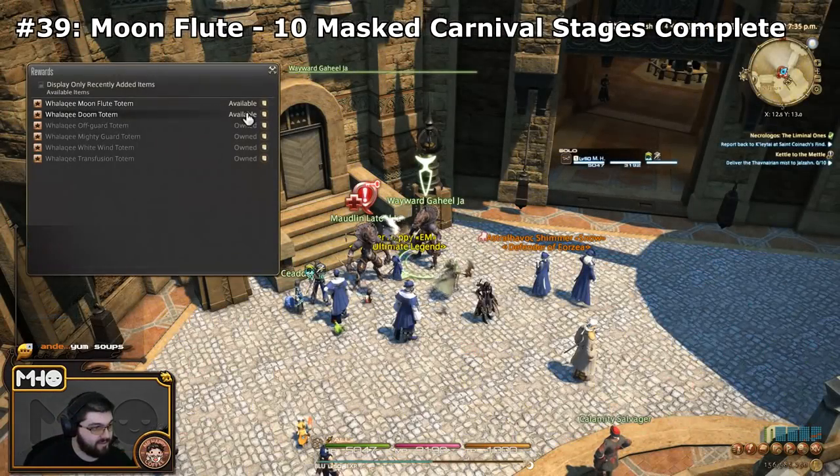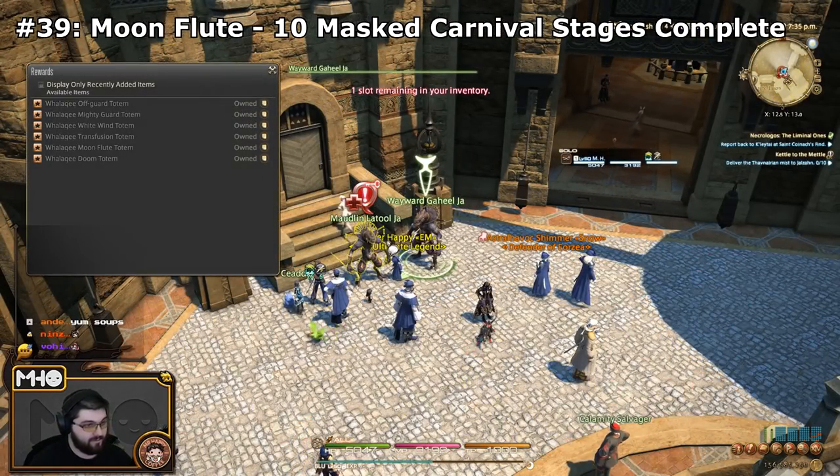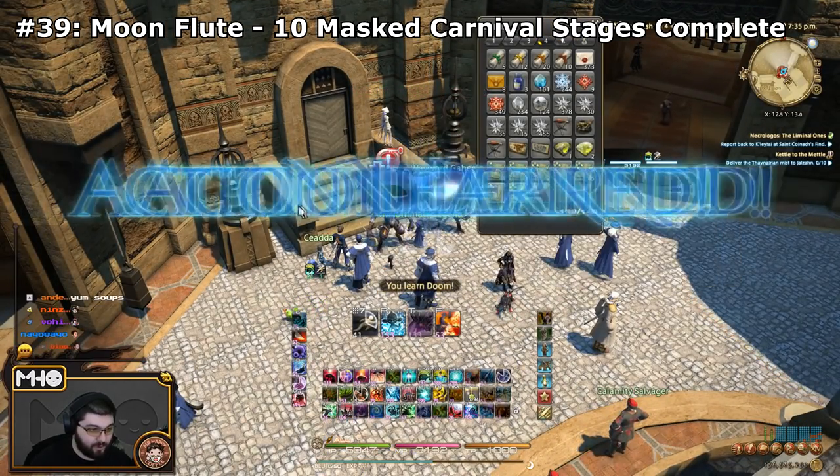The next ability is Moonflute, and you learn this from clearing 10 stages in the Masked Carnival. So once you have the Masked Carnival unlocked, beat any 10 stages and then go back to get your Wallachy Totem for Moonflute.